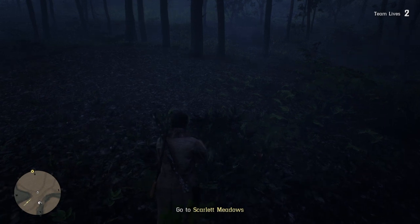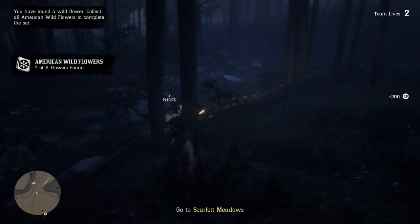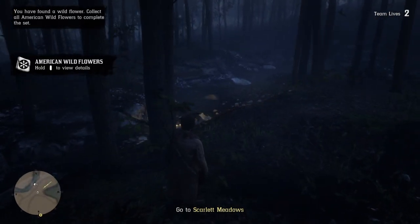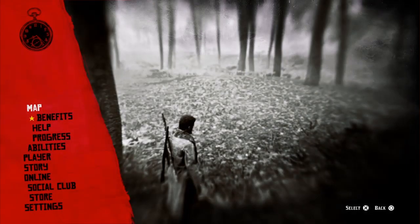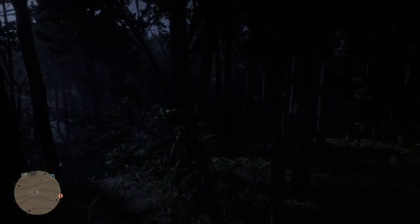Once you've found your flower, go ahead and pick it — nothing fancy, just pick the flower and make sure it enters into the satchel. Then just walk around for a few seconds. Once you're done, press start, go down to online, and then enter into a free roam session.